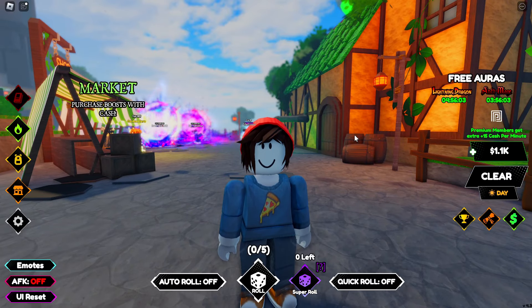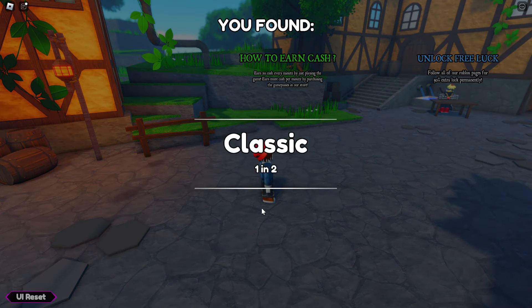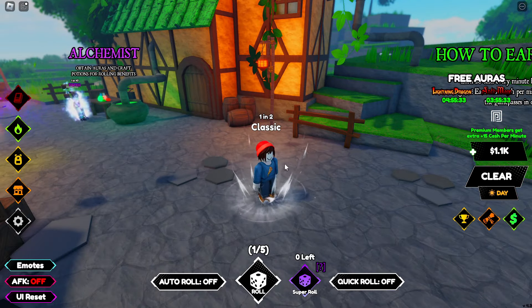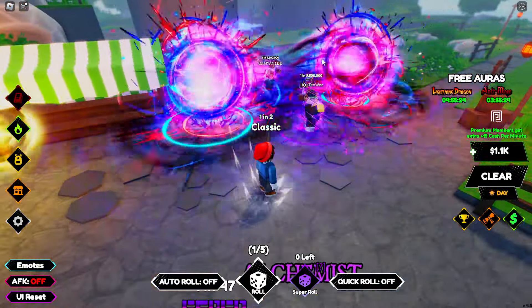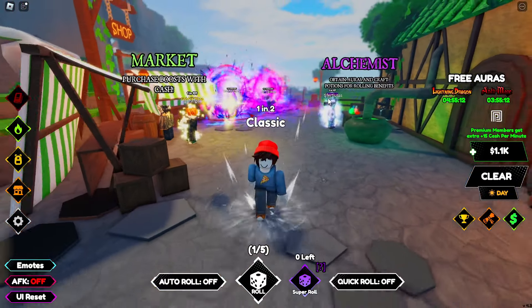So how does this game work? Just like every RNG game, we have a roll button in the middle, and once we roll we get a random aura. For example, we're getting classic ones to start — not a problem. Once equipped, we have some kind of effect around us. Some rare auras have much more detail — for example, that one there is the Limitless, 1-in-9.5-million, and it looks really cool. Hopefully we can get our own by the end.